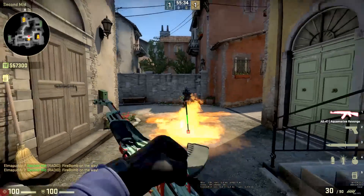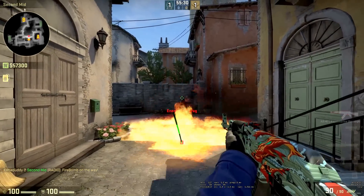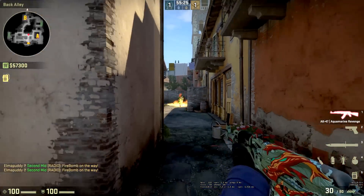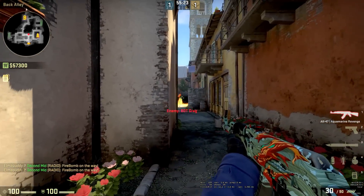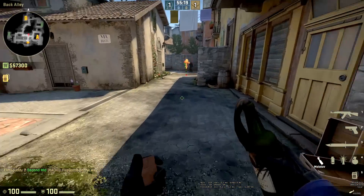Now I do the same thing but with the high settings. I throw a molotov close to me — it becomes harder to see through the smoke than with the low settings, but you can still see him; it's not impossible. Further away, this is where the high settings really shine. You can actually see him where with the low settings it was basically impossible to see.